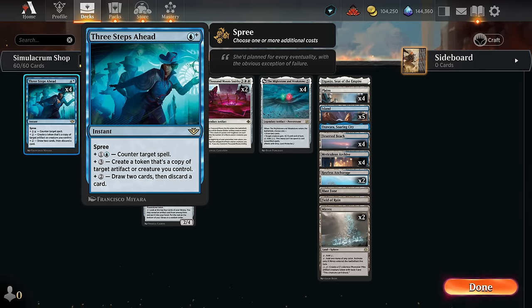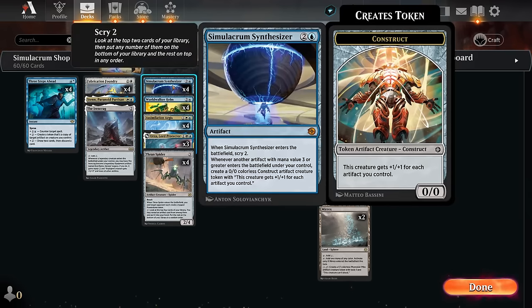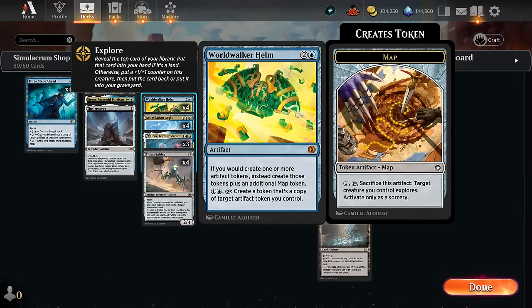If we end up copying one of our artifacts, we can make a token copy of the Simulacrum Synthesizer. It will still have mana value three, so it still triggers all the synthesizers we already have on the battlefield. But now instead of copying the construct token, we can just copy the Synthesizer token itself. So instead of making one extra construct each turn, it will be this exponential growth where we make more and more tokens turn after turn by using Helm to copy it. So that's also a lot of fun.